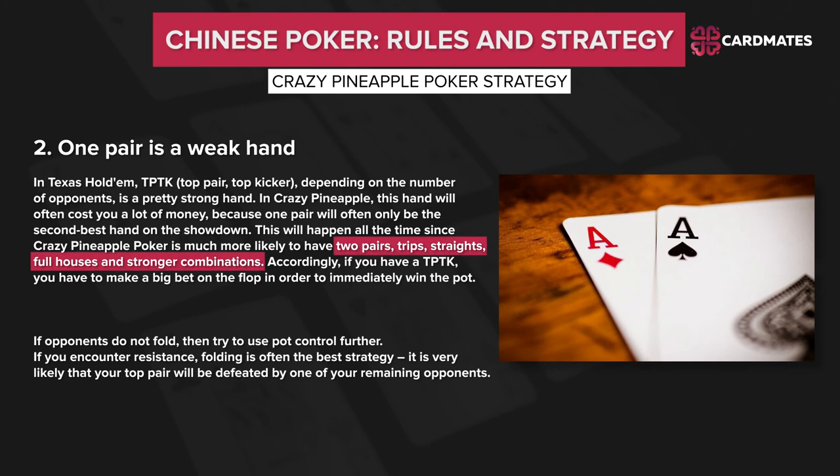Number 2 — one pair is a weak hand. In Texas Hold'em, TPTK (top pair, top kicker) depending on the number of opponents is a pretty strong hand. In Crazy Pineapple, this hand will often cost you a lot of money, because one pair will often only be the 2nd best hand on the showdown. This happens all the time since Crazy Pineapple is much more likely to produce 2 pairs, trips, straights, full houses, and stronger combinations. Accordingly, if you have TPTK, you have to make a big bet on the flop in order to immediately win the pot. If your opponents do not fold, try to use pot control. If you encounter resistance, folding is often the best strategy.